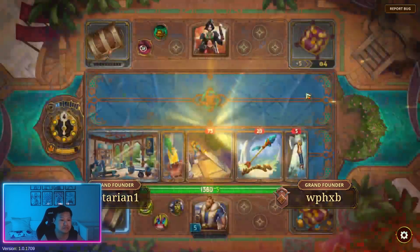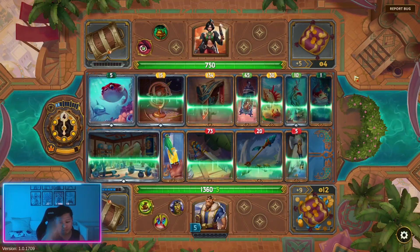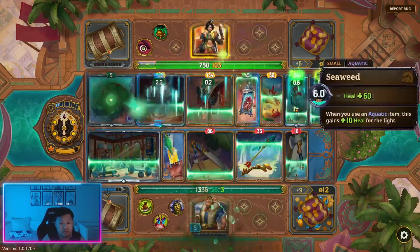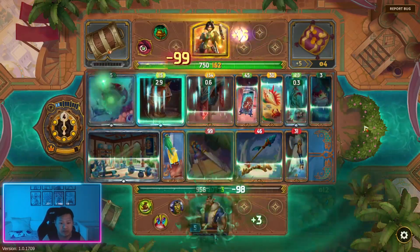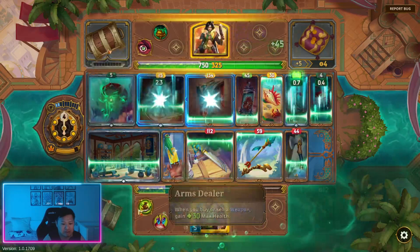We have this which is giving a lot of shield, and he's getting a lot of healing as well. So I think we're going to get defeated in this fight. But our scaling is based on this, as well as the health that these items would give. So every time we buy a weapon, we get 50 max health.